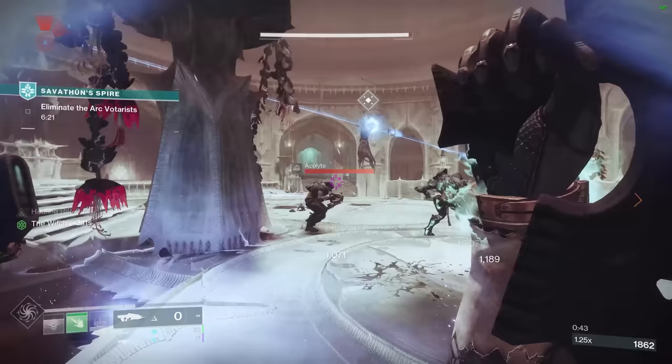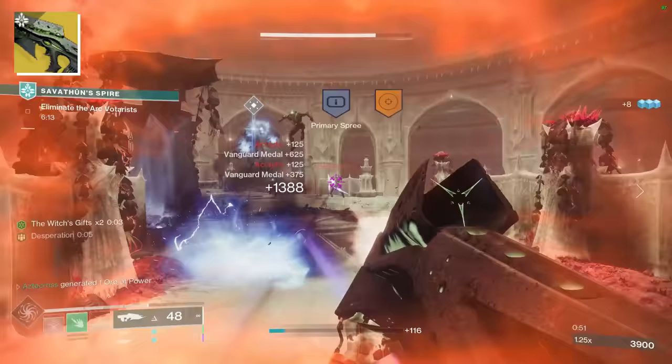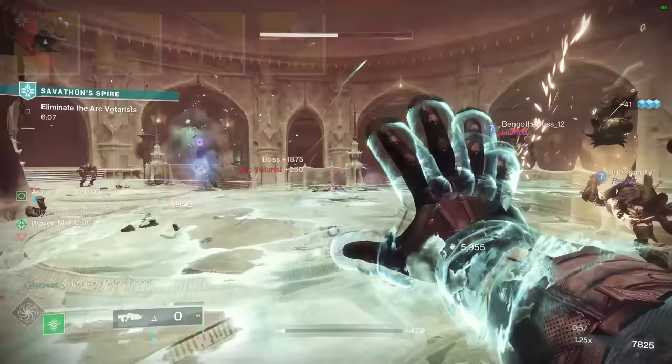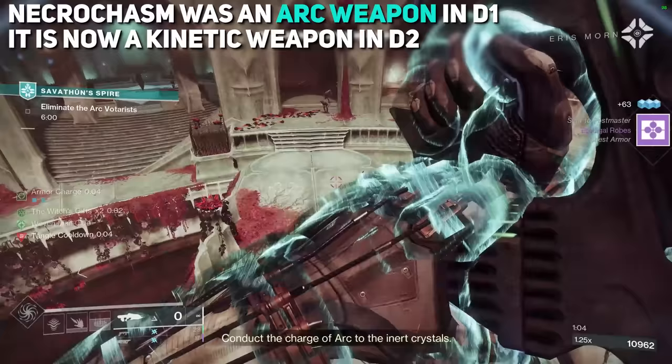We played with this exotic the other day and had a first impression video — a deep dive is coming soon. Necrocasm is interesting. It is a Weapon of Sorrow, meaning just like Thorn and Osteo Striga, it will synergize with Necrotic Grip, which is amazing. Interestingly, Necrocasm was an arc weapon back in Destiny 1, but Bungie has brought it back as a kinetic weapon. Lots of cool things to unpack — we'll be discussing it very soon.